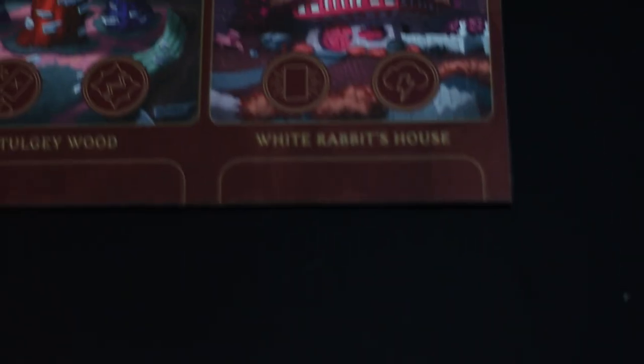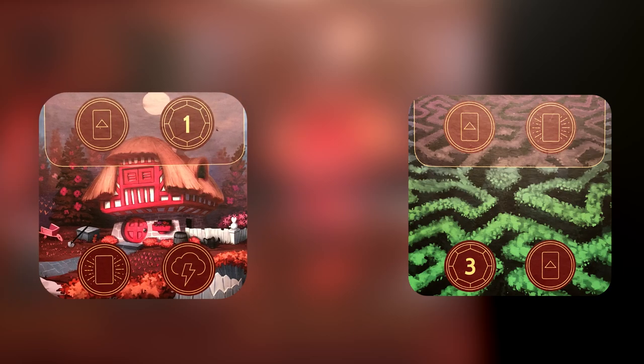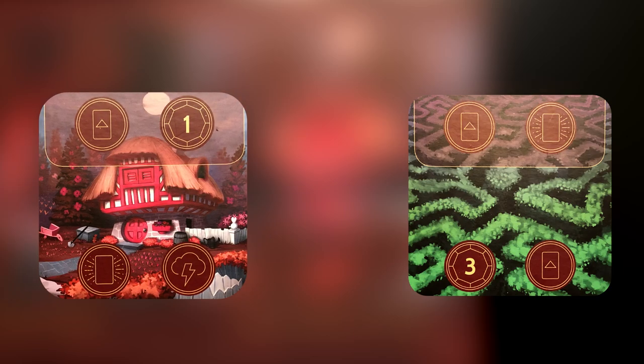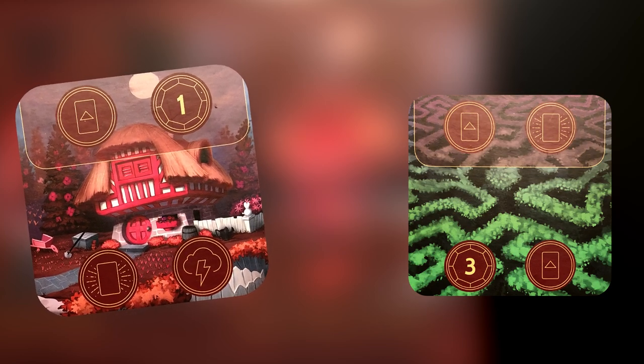Lastly we have the White Rabbit's House. It's an okay location and will let you do a little bit of what you need — you gain one power, you can play one card, and activate a card guard. But it's just not as good as the hedge maze for those actions, so you might as well just go there instead. However, you might need to go to the White Rabbit's House if a hero has blocked the activate action in the hedge maze, so keep it accessible in case that happens.